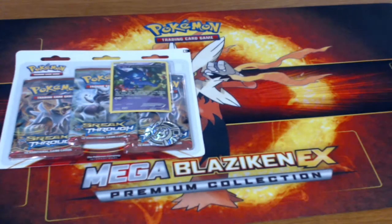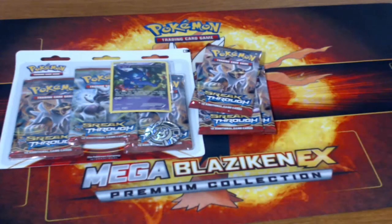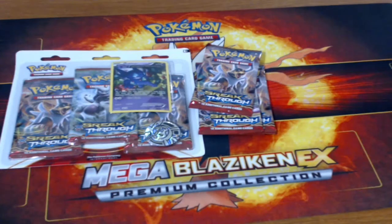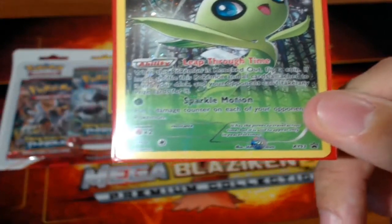And then you're also getting the cool promo — you get either the Celebi or the Sableye here, or if you're getting Ancient Origins, you got the Salamence and Malamar. Normally the promos aren't all that great, but they're still promos, they're still nice to have.